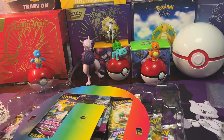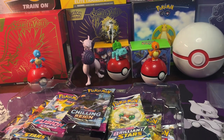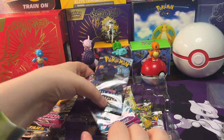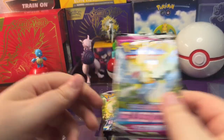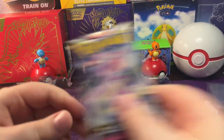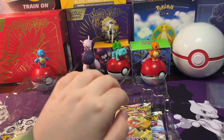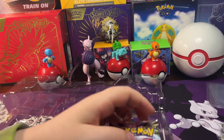Let's get this big chunk of plastic out of here and this little rainbow thing. So in this collection we have: Chilling Reign, Fusion Strike, another Fusion Strike, Brilliant Stars, Astral Radiance, and Lost Origin. We got another Brilliant Stars, Astral Radiance, and then another Lost Origin.